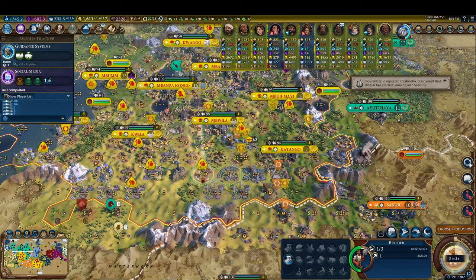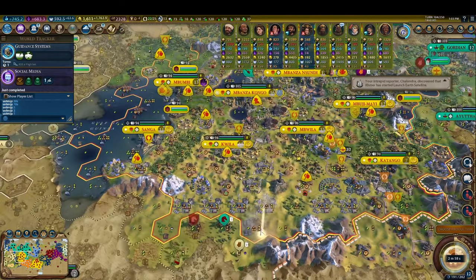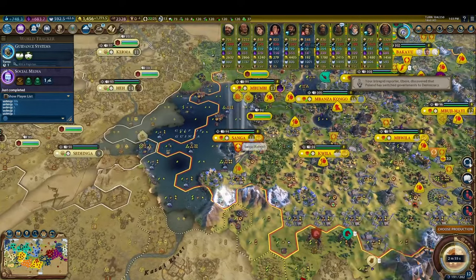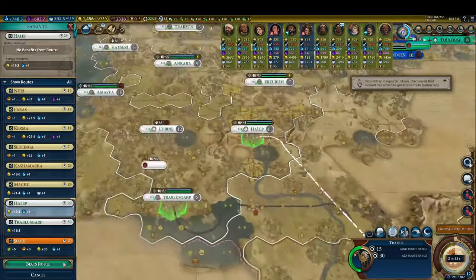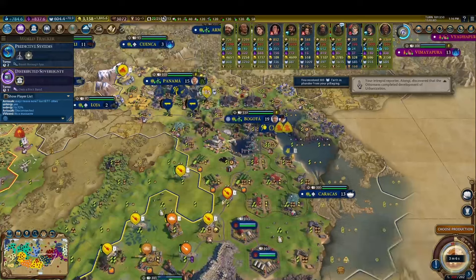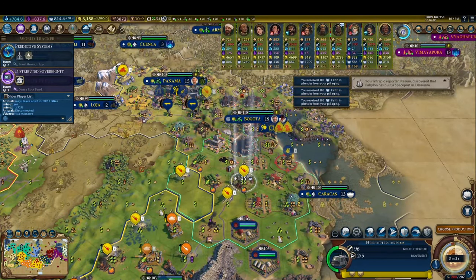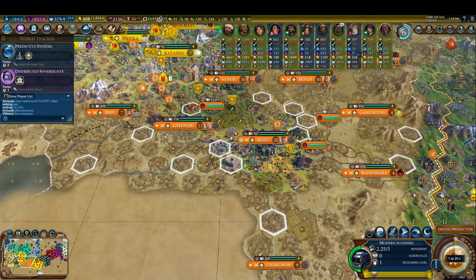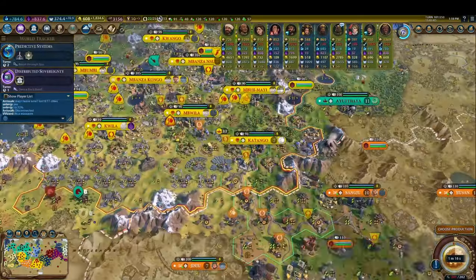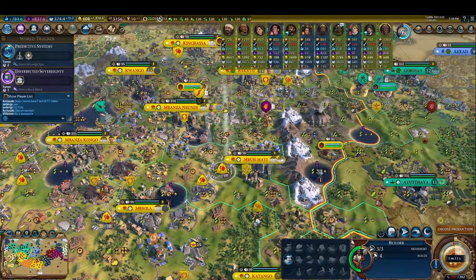Once we run out of room for these tile improvements, we start removing mines and farms to make more. Throughout this stage of the game, we're spending all of our gold on a mixture of shopping malls and builders. Having good APM is critical, as the turn timer is really tight at this stage of the game. We're continuing to use our military to pillage more faith for more rock bands, and we're still micromanaging all of our rock bands and dozens of builders every turn. It's a lot to keep up with, and takes a lot of practice to do quickly enough to avoid having the turn timer run out on us.